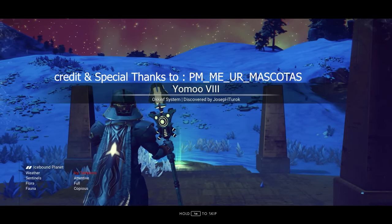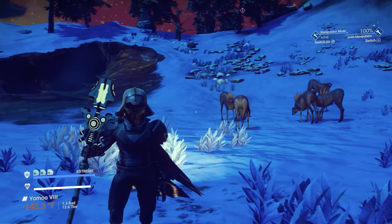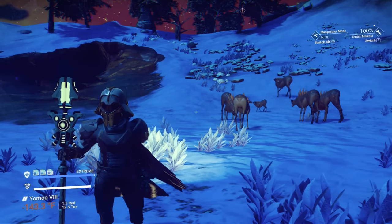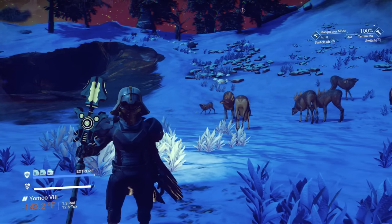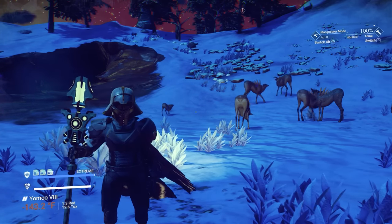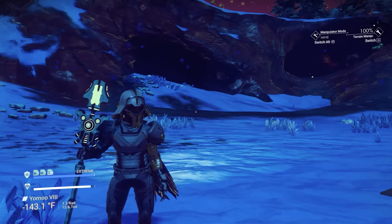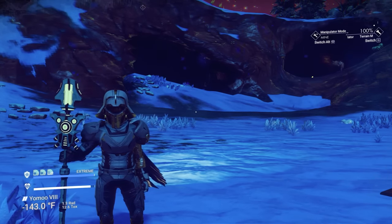You will land on an ice planet with extreme storms. Once inside the target system, the only way to get the Capital Freighter is to trigger the rescue mission. To trigger the rescue mission, you need to have played 3 hours of game time and you need to warp 5 times.